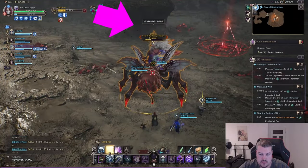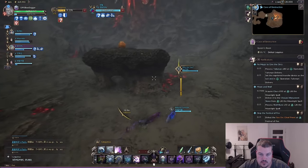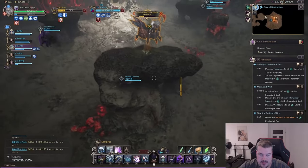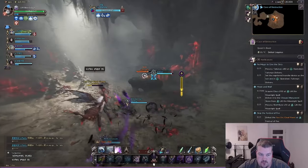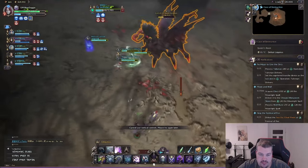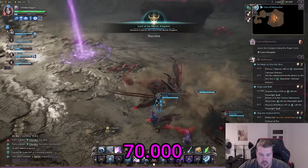The only exception is the boss mechanic, which is signaled by a shout message above his head. Then you need to move your feet quickly and run to one of the stone plateaus, where an ant will spawn that you have to kill ASAP. Afterwards the boss comes back out of the air and you deal the finishing blow — and just like that you farm 70k Solent in less than five minutes.